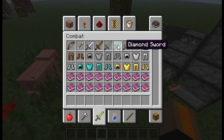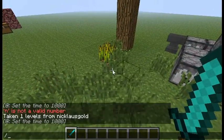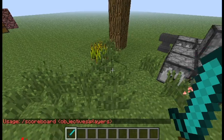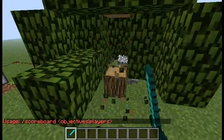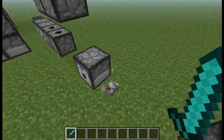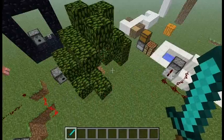There's also a slash scoreboard thing — you can do objectives and players and all that. I think that dispensers and droppers are the big things here, and yeah, that would be about it.